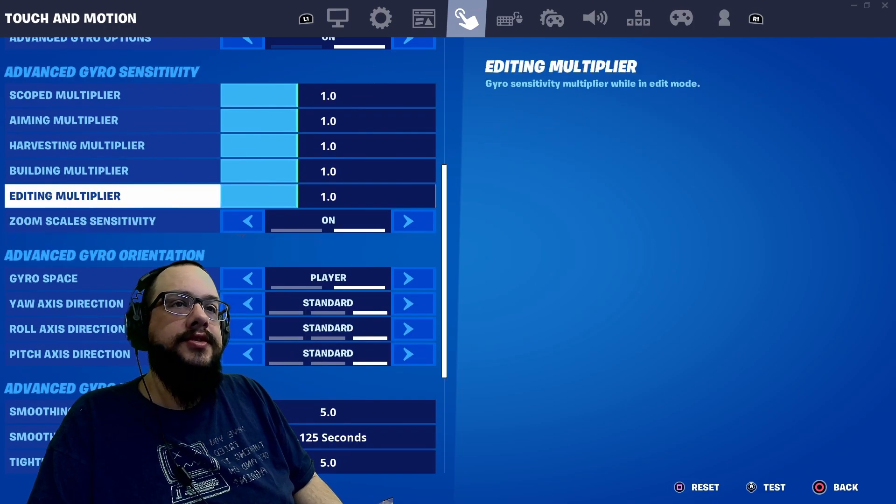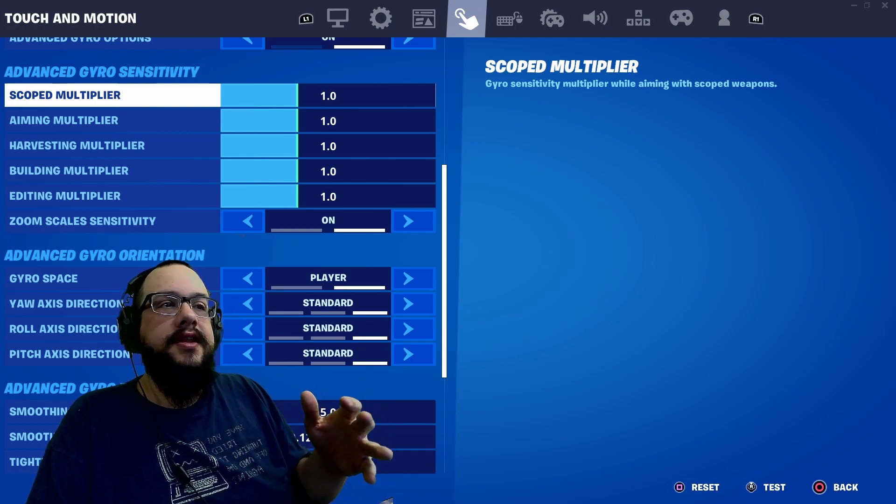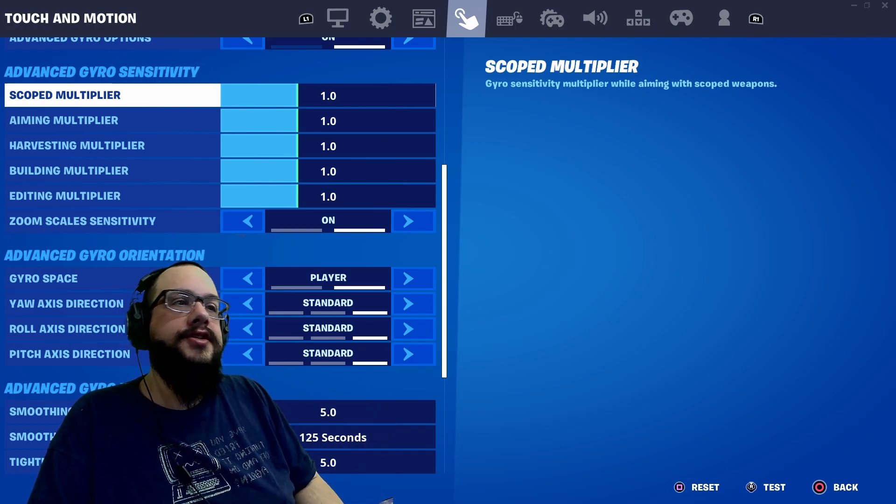We also have the scope multipliers, which change how much the movement affects when you move the gyroscope. You can turn these down to have it move less, or turn them up to have it move more.